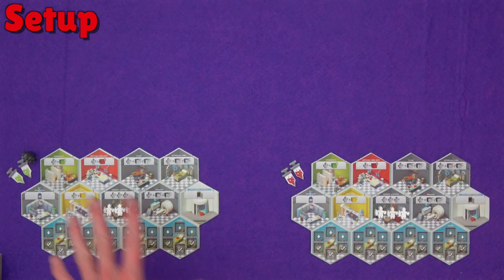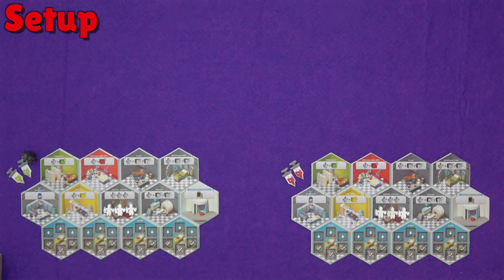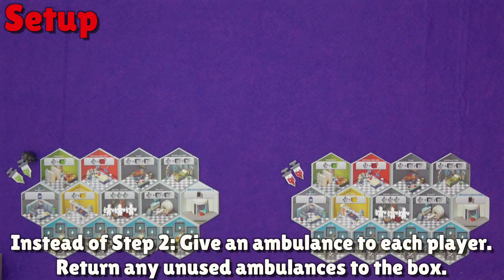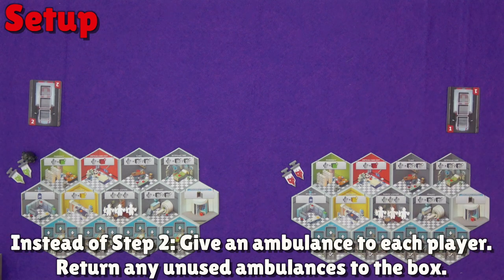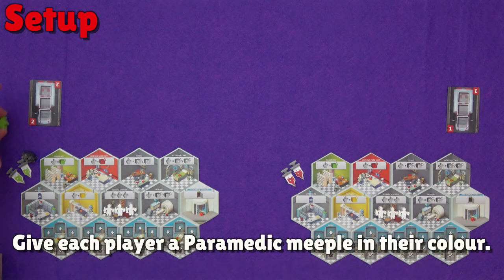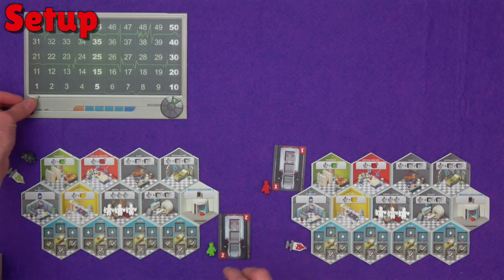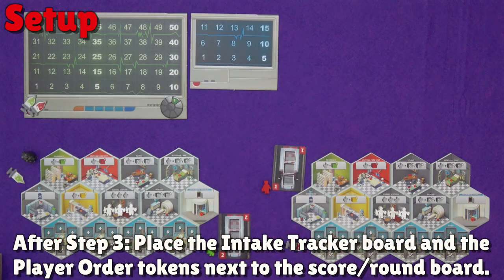We start off the setup as normal with a hospital board for each player. I'm showing a two-player game in this example, so we have our nurses and score tokens. But instead of setting up the ambulances as normal with the drafting in the base game, each player gets an ambulance card in front of them instead, and each player also gets the paramedic meeple of their colour. You also need the new intake tracker board and an intake token for each player on that as well.